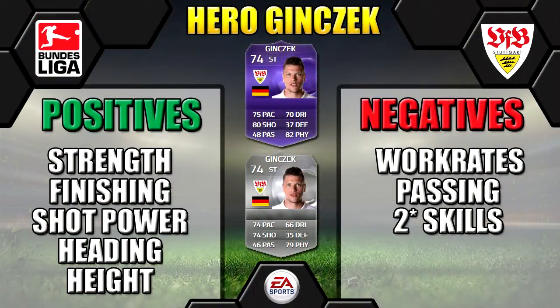I'm just going to leave you with Hero Ginczek's positives and negatives to look at. His price ranges from 15 to 60k on PlayStation, 10 to 40k on Xbox, so it's fairly cheap, but it's quite hard to find because of that cheap price, there's not many of them on the market. But it's highly recommended for a silver Bundesliga or if you're making a silver German team as well.